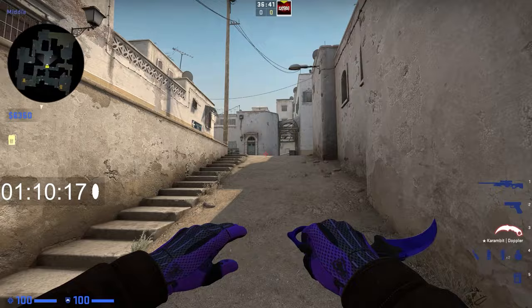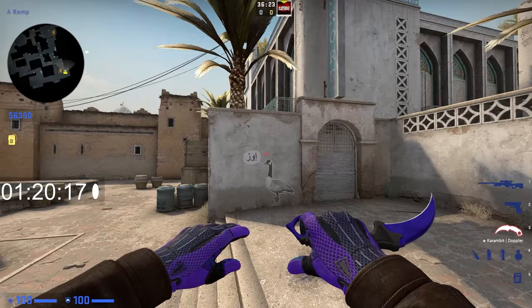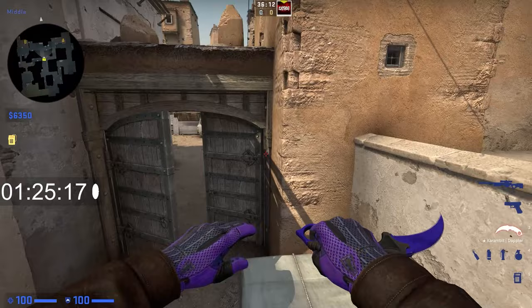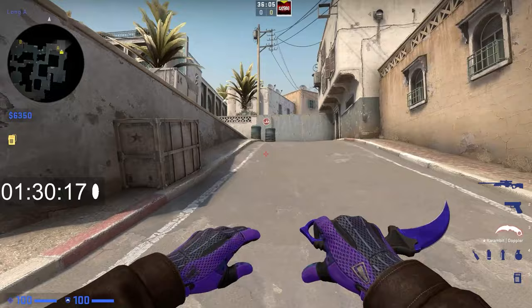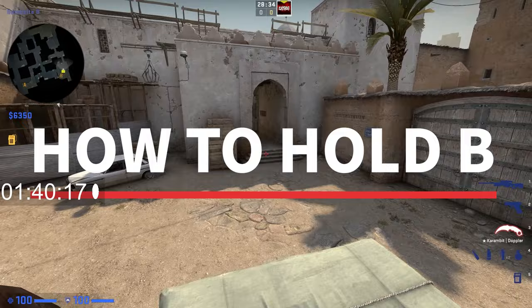Most useful callouts: T-spawn, upper tunnels, tunnel stairs, lower tunnels, Xbox, mid, top mid, outside long, double doors. This is pit, side pit, pit platform, long, car, A site, goose, ninja. Up short going down to cat, then CT mid, CT, short boost, elevator, ramp, B doors, B window, double stack, big box, back plat, plat, B car. Those are all the most useful callouts for Dust 2.